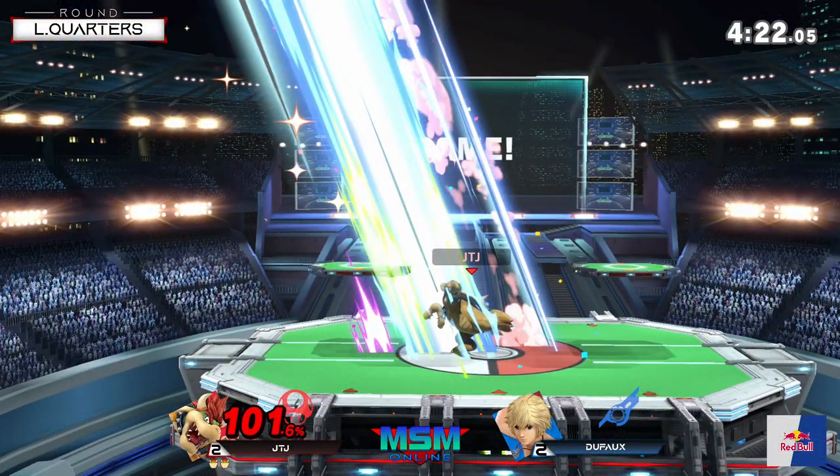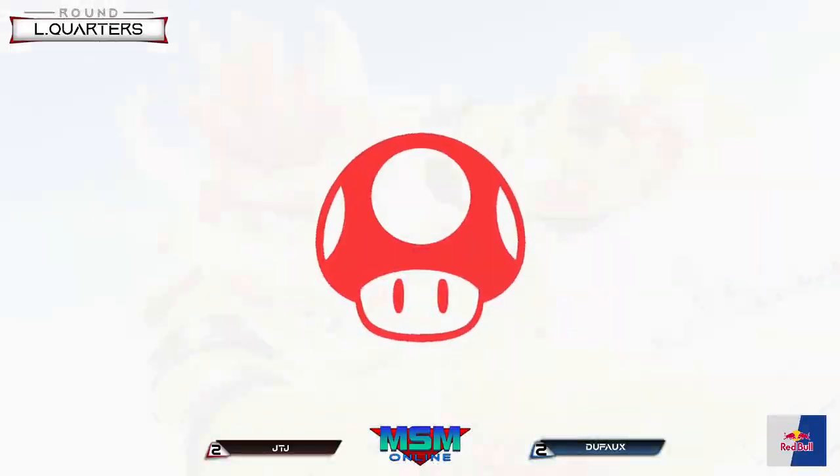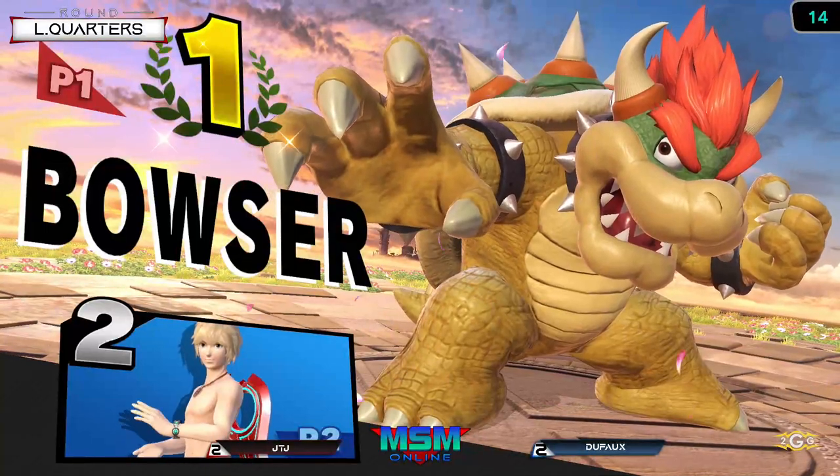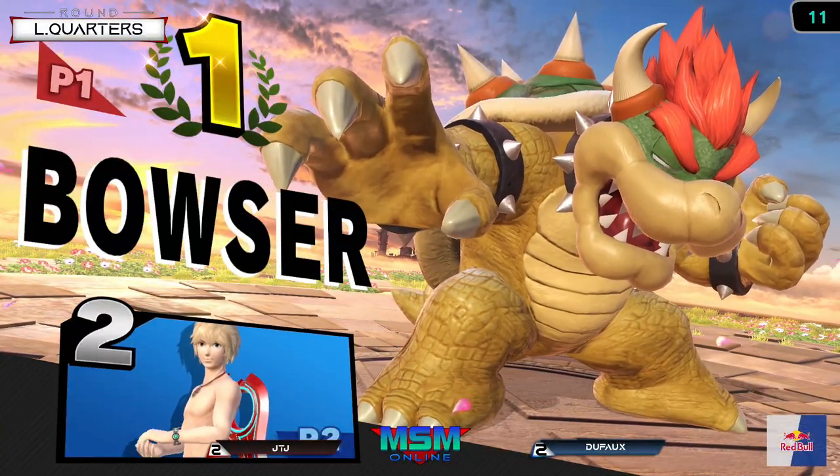JTJ has been going to up tilt center stage because where Defoe is coming from — it's from the air — and he calls it out. When it mattered the most, JTJ takes game five and wins the set.